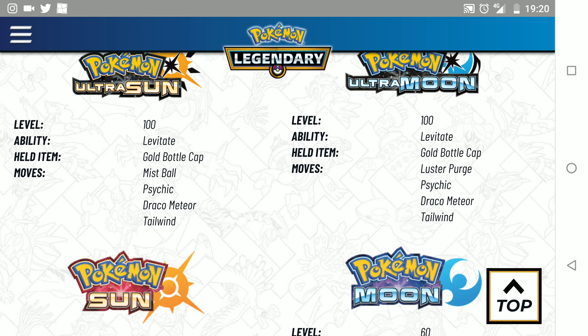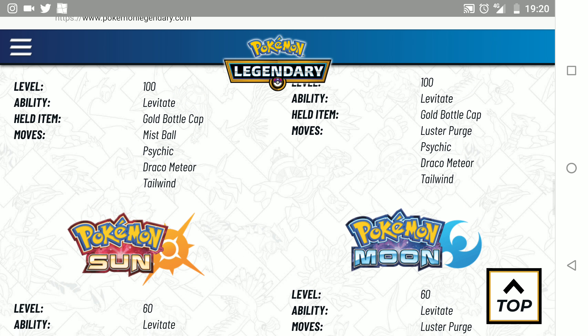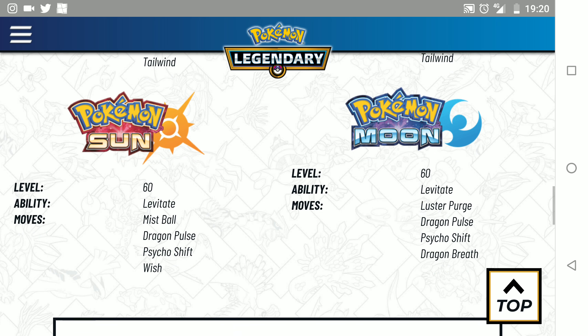The Gold Bottle Cap is the held item. You can use this to hyper train your Pokémon, or you can also sell this item for money in the game. In Sun and Moon, they are level 60 with slightly different moves.